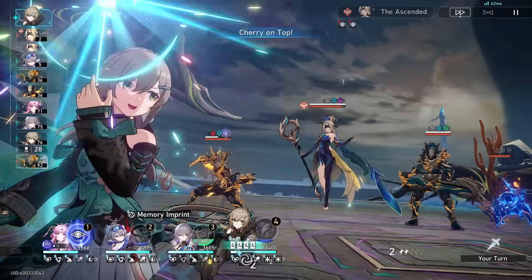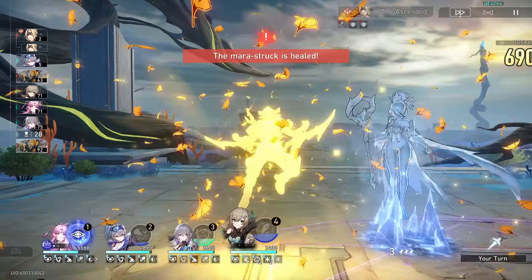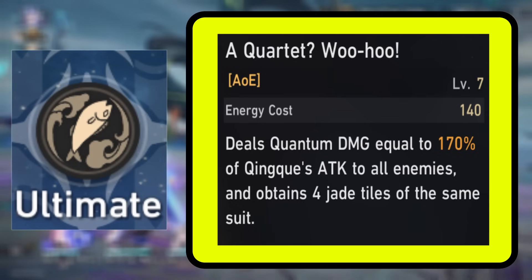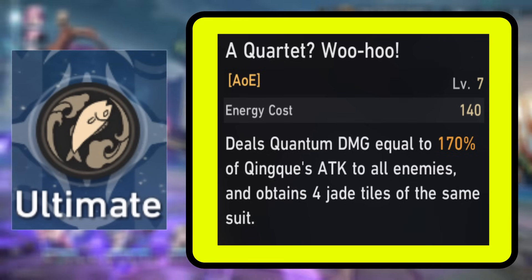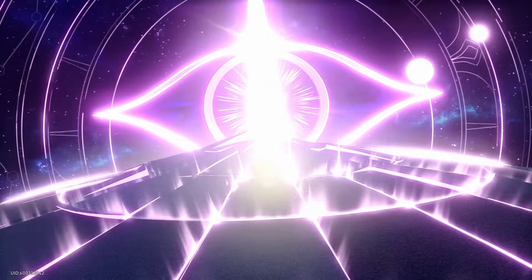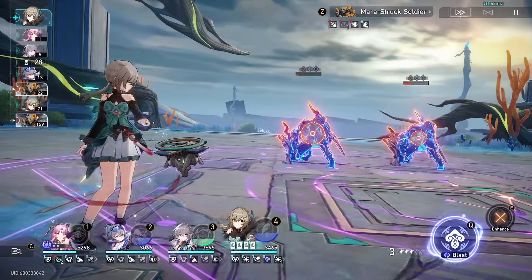This all plays into the ultimate as well, because there are ways to play this properly and make the most use out of her kit. Her ultimate deals damage to all enemies and she immediately gains all four jade tiles of the same suit, meaning whenever it's her turn again, she immediately goes into that hidden hand state. We'll talk about how to use this a little later in the video during the character showcase, but that's really it as far as her abilities go.